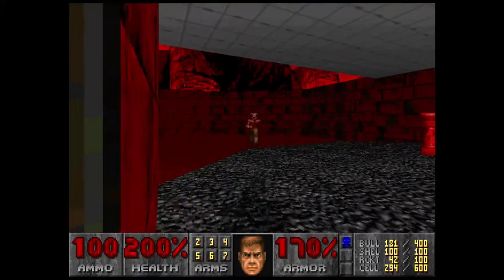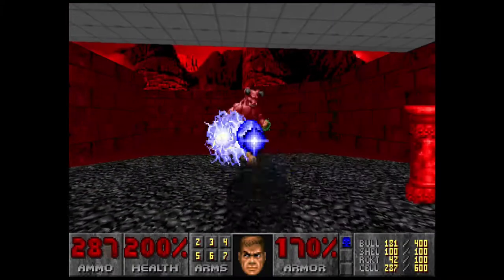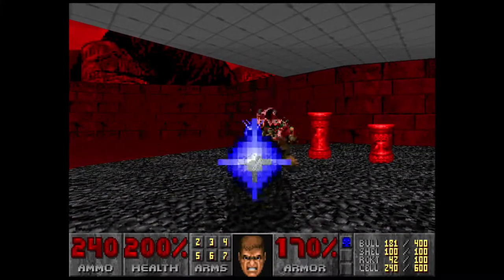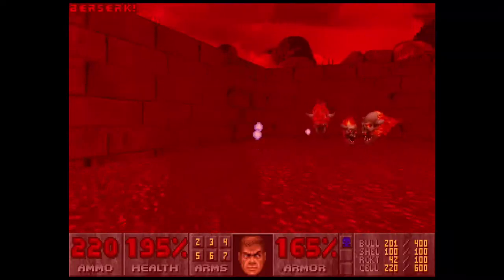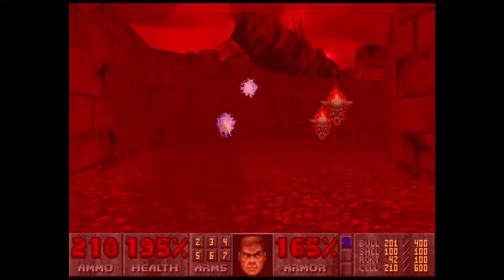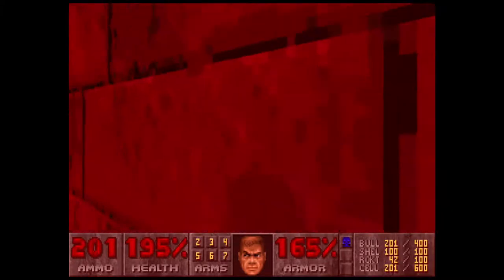When you go here, there will be a Baron of Hell. Just go ahead and pull out your plasma rifle and take care of him, along with all of these lost souls over here. Sometimes picking up that Berserk Pack will switch to your hand, and that's not really useful in a situation like this.